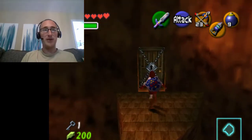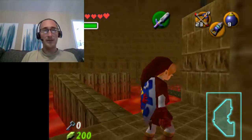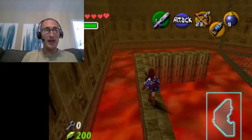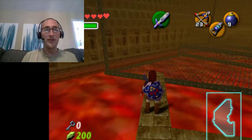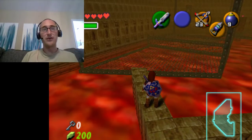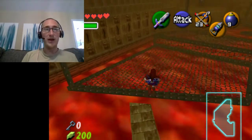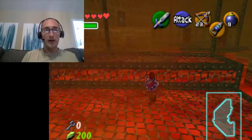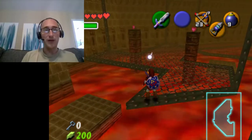It looks like I'm maybe about halfway through this dungeon. I'm in the room where I got the dungeon map from, the main section of it. There's a chain link walkway here and other than that, the floor is lava. As soon as I start running, there's going to be a wall of fire behind me, so I've got to outrun it. There's one key door here but I don't have any more keys, so I'm going to take another route.